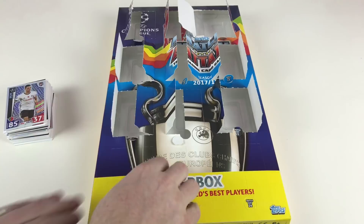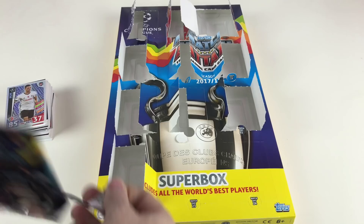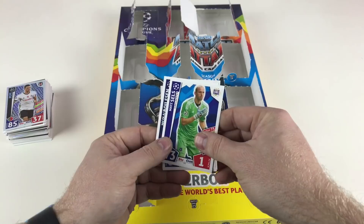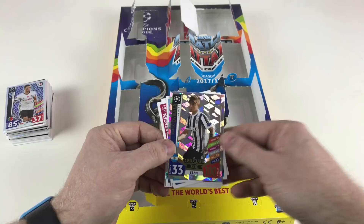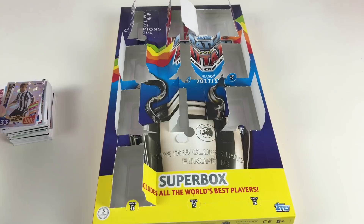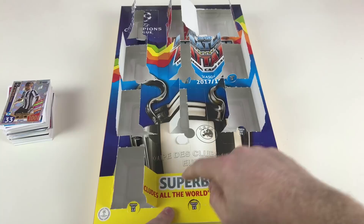That one's getting easier to open. Raheem Sterling — I haven't seen that Pro 11 yet — and Marc-Andre ter Stegen. Leo Mate, Matt Hummels, Nikolai Boilesen, and then — oh! We've got a hundred club! It's a Paulo Dybala hundred club 11 — that is awesome for Juventus! Can't guarantee you'll always get a hundred club, but we managed to get one. Super box, you are a super box!